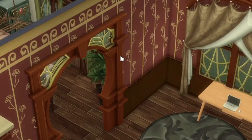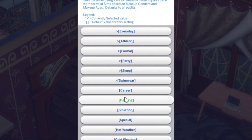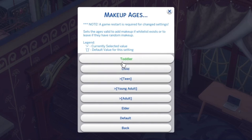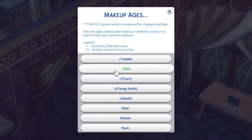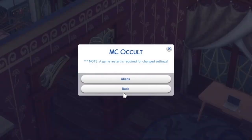MC Dresser is really cool. In makeup settings, you can adjust which gender can wear makeup, and yes, you can allow both genders. In the makeup outfits option, you can select which outfits you want makeup enabled on. You can set makeup ages, and if your Sims are the type who like sending their children and toddlers to beauty pageants, you can actually enable that here. I hold no judgment!